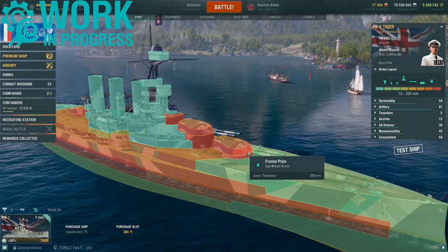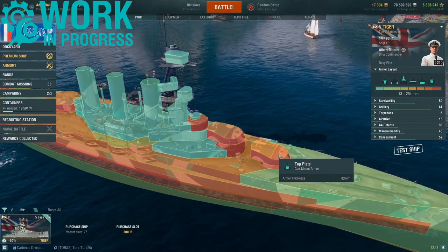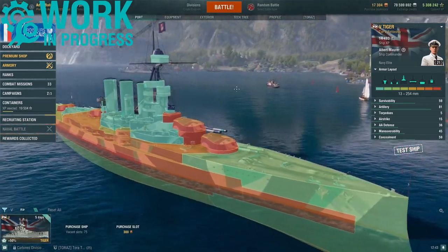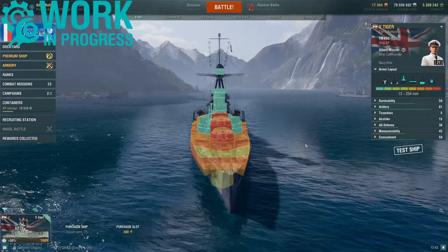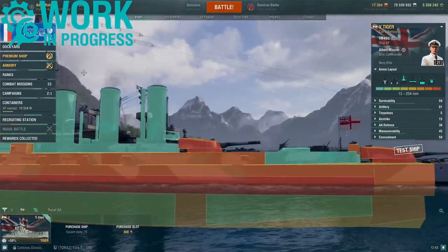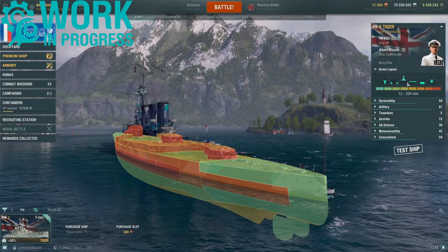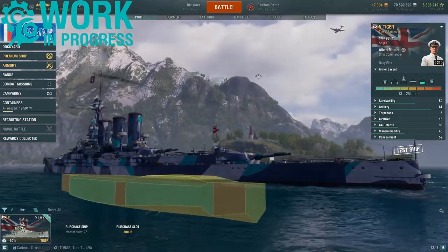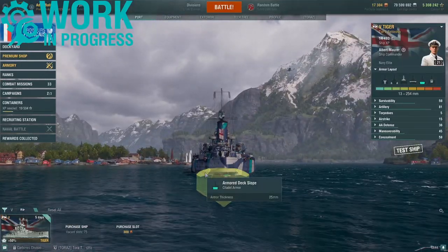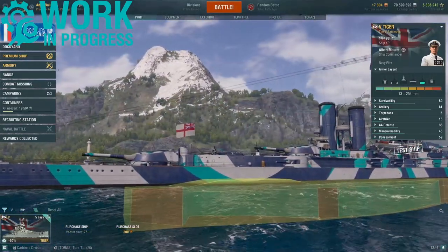The turrets themselves have 229mm of frontal plating. Side plating is the same. The top plate is in two sections: 83mm and 63mm. The rear plating is 203mm. Looking at the internal armour, the anti-torpedo bulge is 51mm and 102mm. Looking at the actual citadel itself, it is submerged and extends from the front turret to the rear turret.